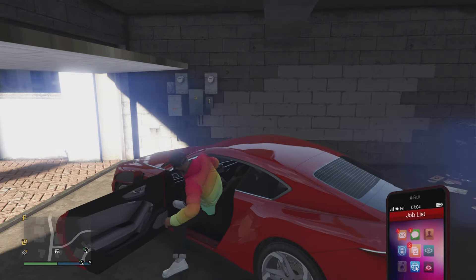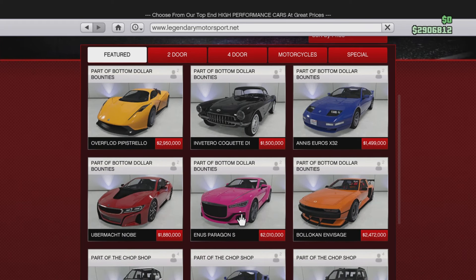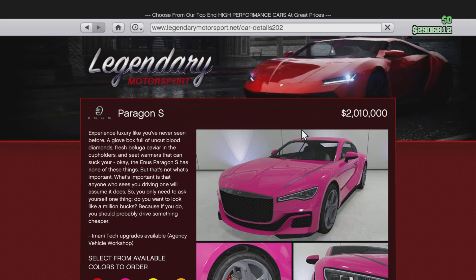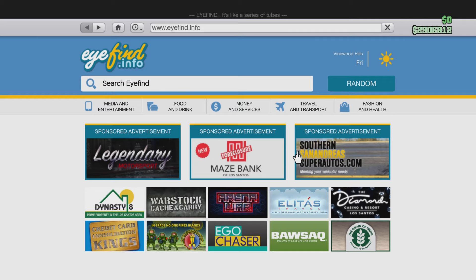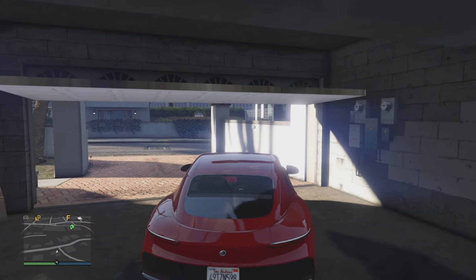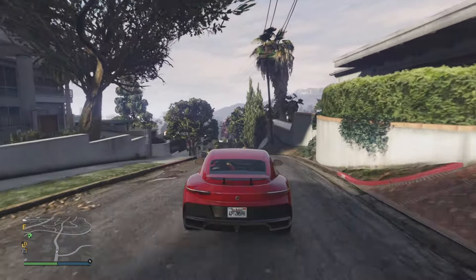It's a very expensive car though. If I go to Legendary Motorsport, here it is — the Ennis Paragon S — 2 million. That is expensive. Luckily I had enough money and I bought the car. It looks very very nice, so I'm going to pull out of my house — this is legitimately my house — and I'm going to take it for a little spin.